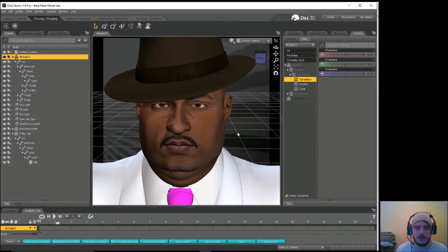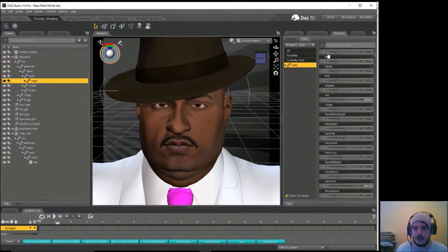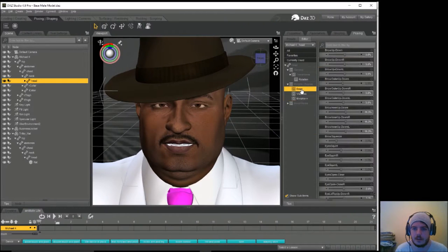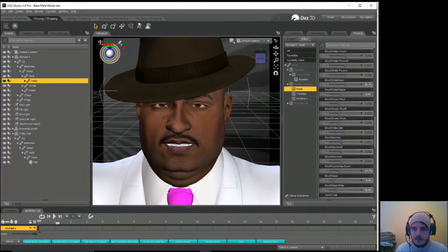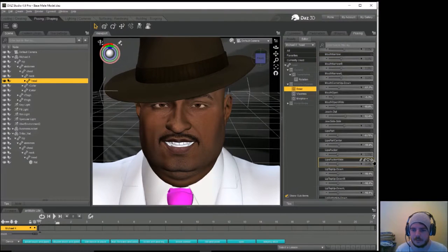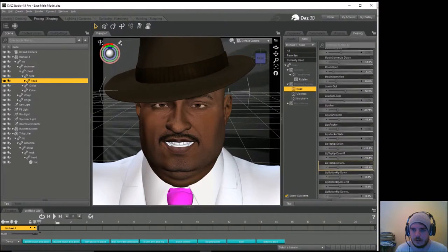I want to shape his face a little bit — get a bit of excitement in his face. Go for happy, happy, happy. His tongue's white — I'll sort that out. Mouth needs to be more open than that. Mouth open — there it is. I'm going to change the color of his weirdly white tongue in a second.